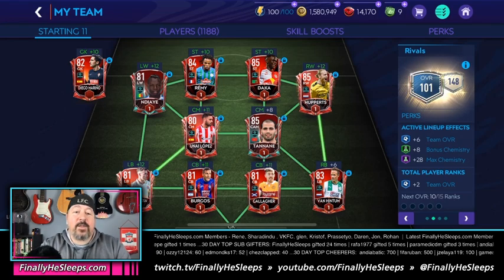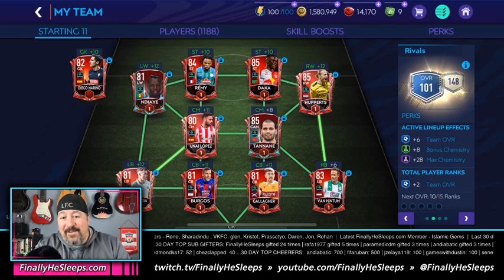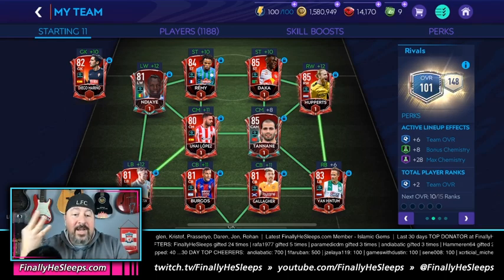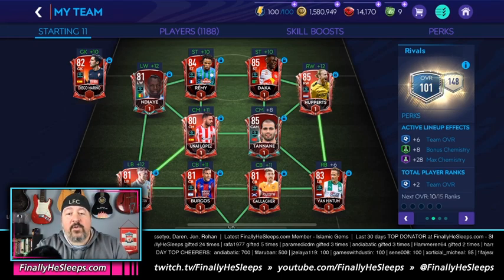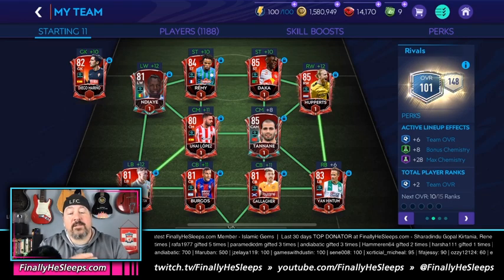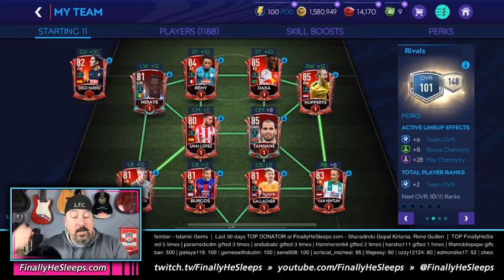Daca is 85 plus 10, that's 95 — two higher than the base of 93. Add that to the plus one we already have, so we're now up to plus three. Moving on to the right wing, he's 85 plus 12, so that's 97 — a four over. Add that plus four to the plus three we already have, so we are now seven over our 93 base. Once you hit six over your base, you move into the next OVR — so somebody here has got to be giving us problems.